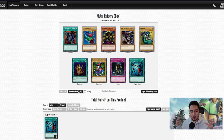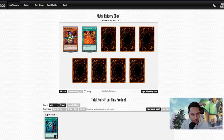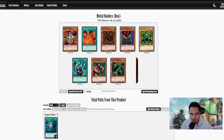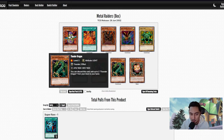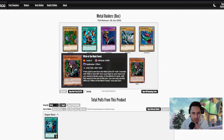Seven Colored Fish and Heavy Storm — great opening. We're also looking for Jirai Gumo, which was in this set. Dragon Piper, Tremendous Fire, Jirai Gumo — speak of the devil! Bistro Butcher again — second one. Thunder Dragon and Sangan: we got a floater and Thunder Dragon. If we could get three of those we could start playing Thunder Dragons. Another Seven Colored Fish — our second. Prevent Rat is a 2000 defense wall, pretty good. Witch of the Black Forest.